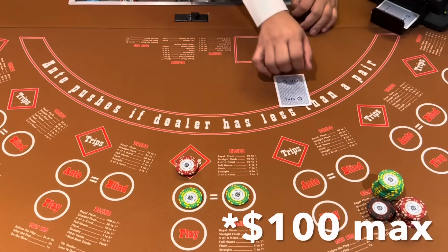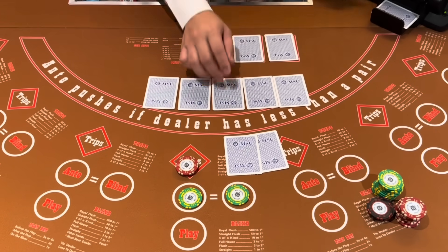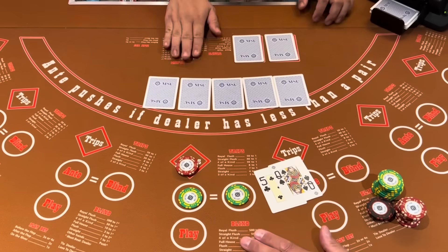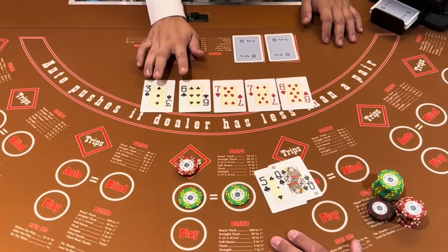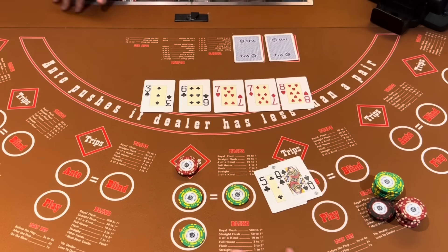Most of the tables have a $100 buy-in. They definitely do here, but there are some tables — like in Vegas you can go up to $500 or even $1,000. I've seen some big limits. Queen-five offsuit, that's a check. Five, six, seven, eight — that doesn't work, does it? We're going to play it though. It should be good.